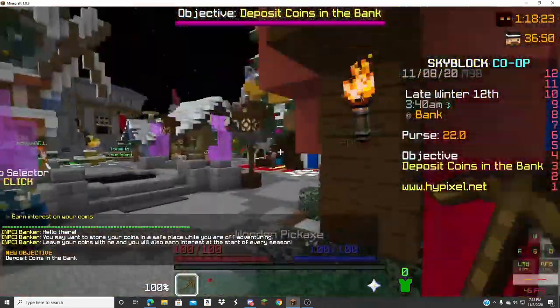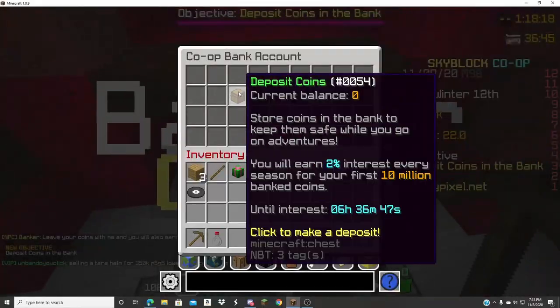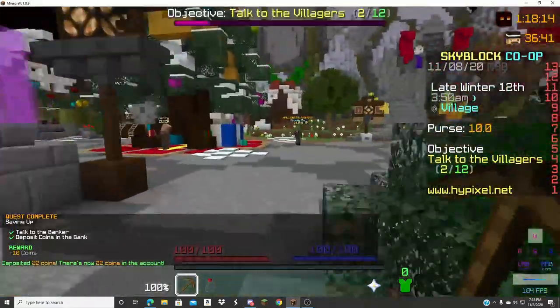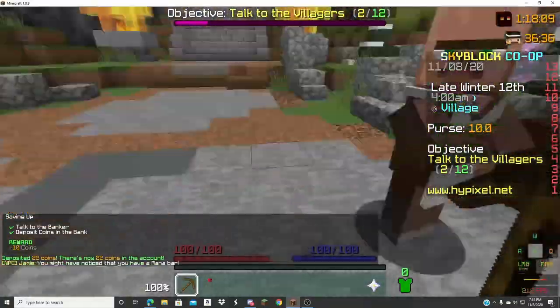Zero coins, that's crazy bro. I'm gonna talk to the banker. Dude, I have 410 coins. Holy crap, we have 432 coins. We're rich dude, so rich.